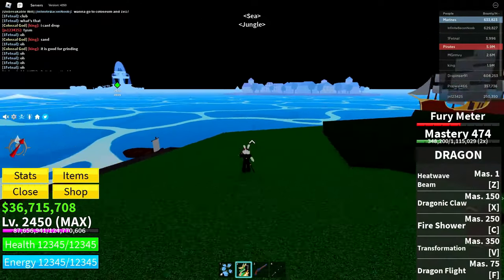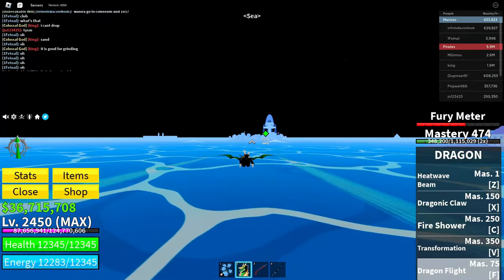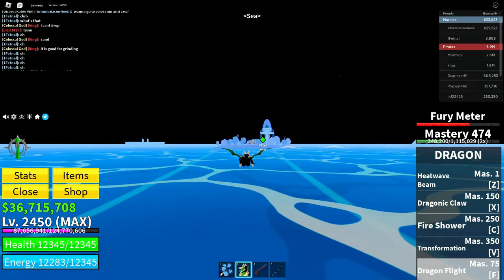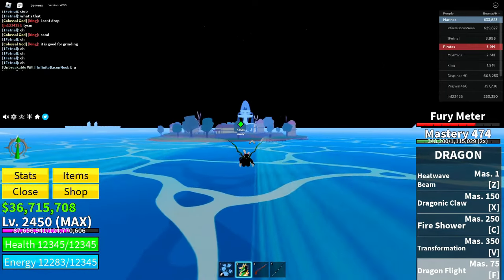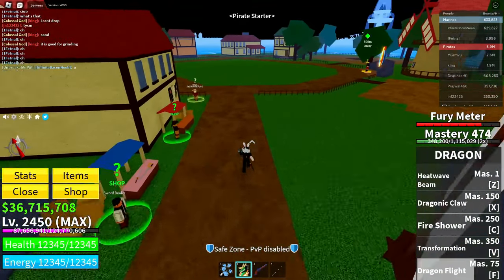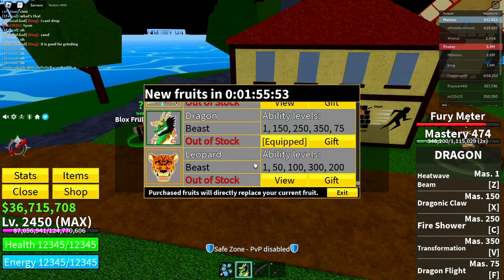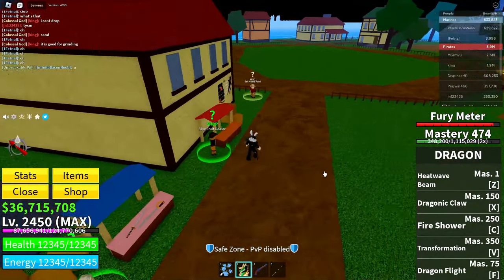After that, go ahead and go over to the Pirate Starter area — fly or take a boat, it doesn't really matter. When you're there, go into the Blox Fruits dealer, click on him, click 'Continue', then go ahead and find the Leopard fruit. Click on the Robux icon and then click 'Cancel', 'Cancel', 'Exit', just like that.